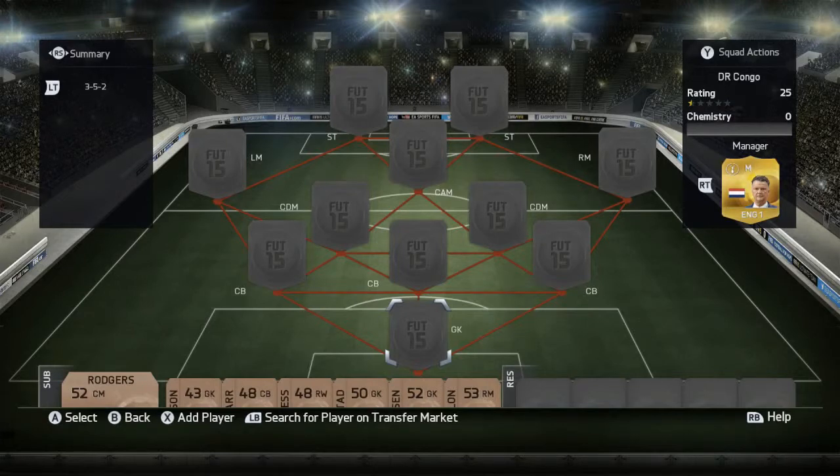If you are looking for cheap coins, check out G2A UT coins. They're also selling PSN cards and Microsoft points, and if you're looking for cheap PC games, check out G2A — links in the description. But apart from that, let's get straight into this video.